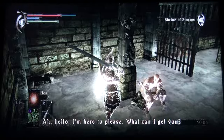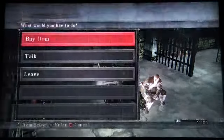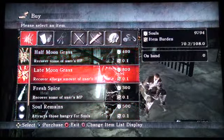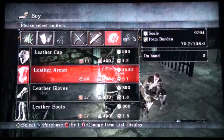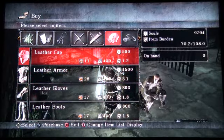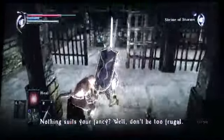Oh, hello! I'm here to please. What can I get you? It's got the usual reagents, cloudstone, some weapons, and leather armor for all of you thieves and wanderers. Nothing suits your fancy? Well, don't be too frugal.